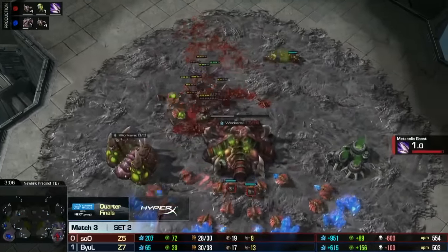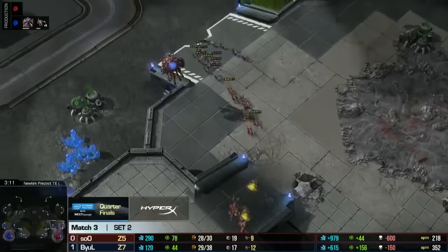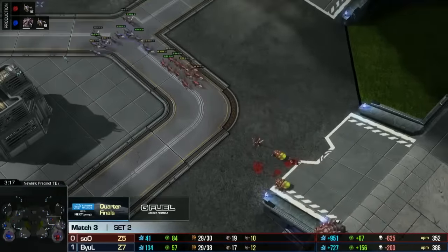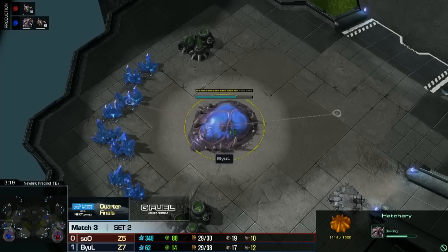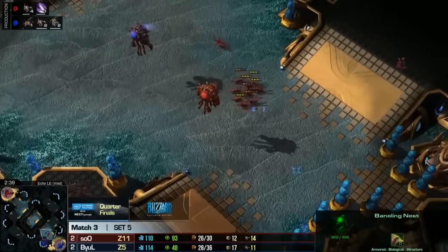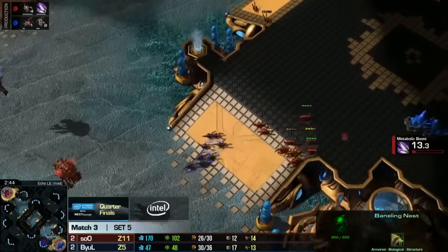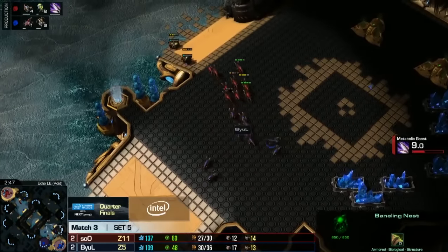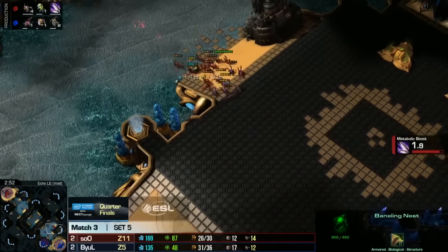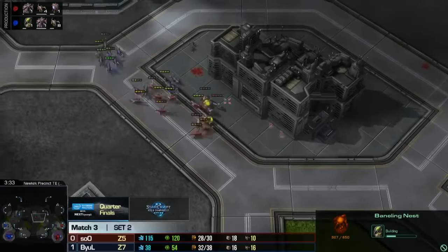He runs into the main base. Banelings are morphing, so when those pop out he has to run — and there he goes. But he gets a Queen, so the drones have to be pulled, and he killed that Hatchery, which has not restarted. His Hatchery is going to be finishing pretty soon, so even though he's a little bit down in drones, he's going to catch up easily. Ling Speed is about to finish for soO, meaning any mistake Bial makes, soO can really punish hard. Baneling Nest is done — he's starting to morph two Banelings, but Bial is pushing out. He knows the Baneling Nest is a possibility and found where they're morphing. This is a huge moment from Bial.